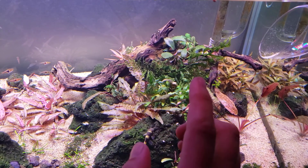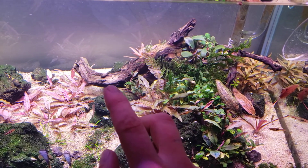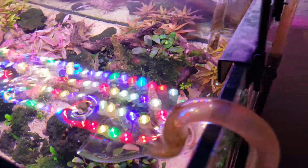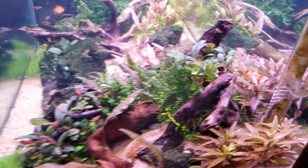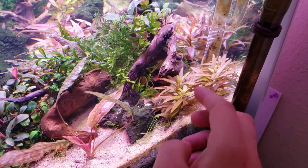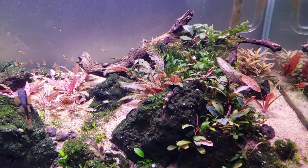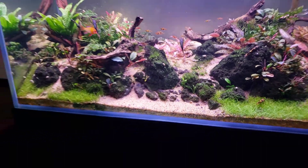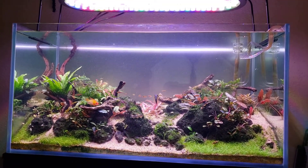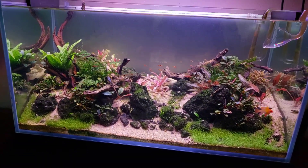I moved these two crypts to here, cleared out this area for more flow and room. This piece of wood my kid found for me on a vacation in New York — he brought it home, I stripped the bark off and pulled a piece off the end. It's a pretty nice piece of wood. I got it resting high up on the rocks so that when the Grandulosus fills in they can bloom up to the back and build height. It seems to be kind of my thing — the V shape.